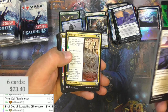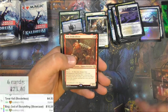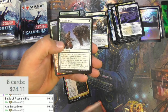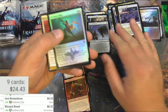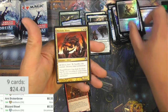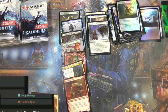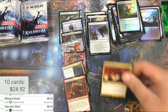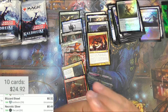The sagas out of here are pretty decent as well — Battle of Frost and Fire. Not too much. Arni Brokenbrow and a Blizzard Brawl — that's definitely a staple right now, only about 32 cents, but I'm going to pull that for myself. We got from the list a Necrotic Sliver — I'll never turn down good slivers. They really printed this in Commander — interesting. 49 cents for the list version but I'll pull it.